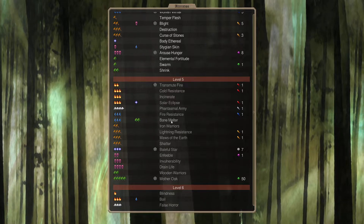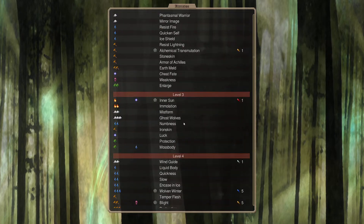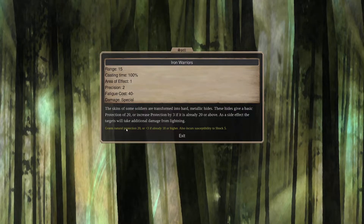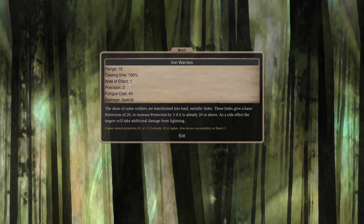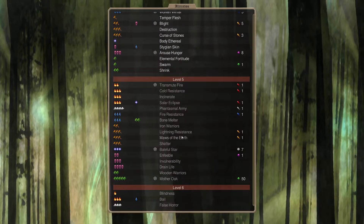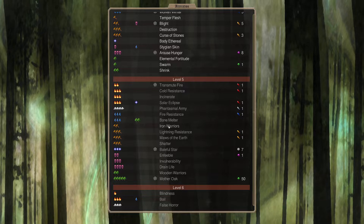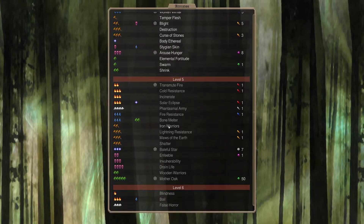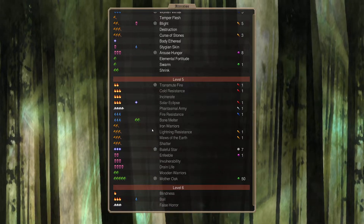Looking at the other spells - Iron Warriors gives Natural Protection 20, which would be good for one square. It would be tempting to have somebody cast it, but we have to be a Rishi to do it, and we don't have very much of that anyway.